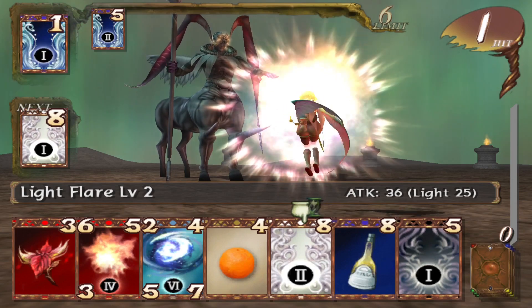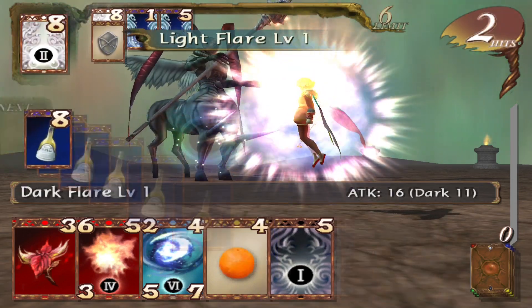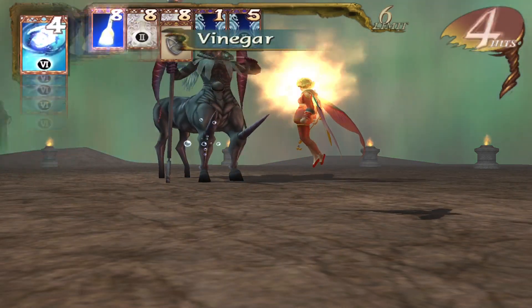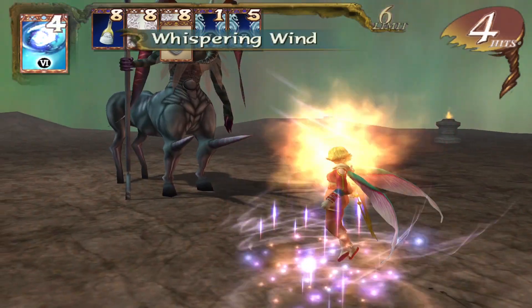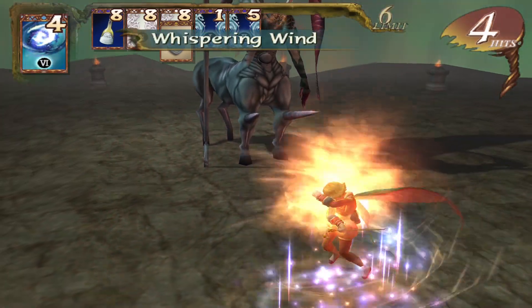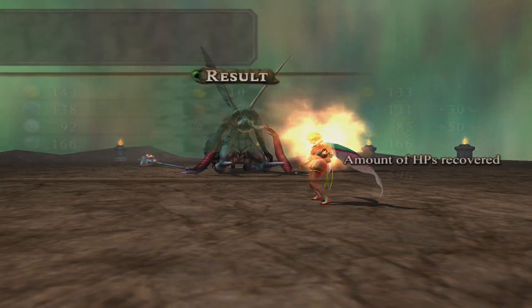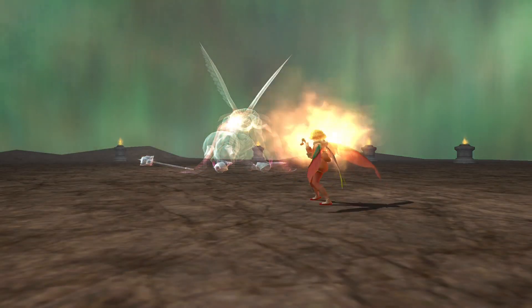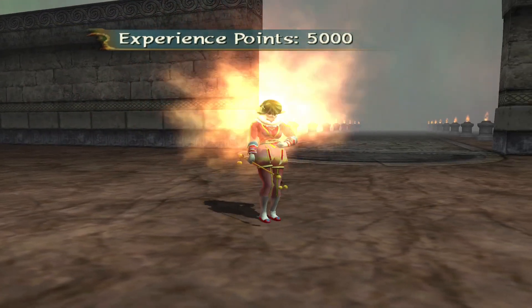Have some light, have some light, have some vinegar, have some whispering wind. He's down for the count — the first boss has been defeated! Well, technically the first of Malpersio's minions. 5,000 experience from that — that's not that bad. And we got another star piece.